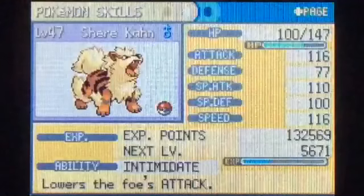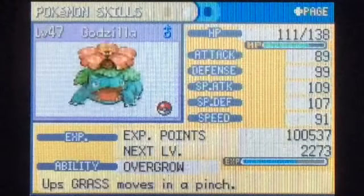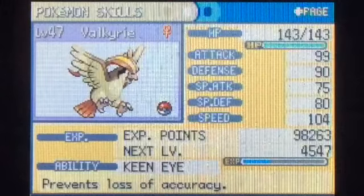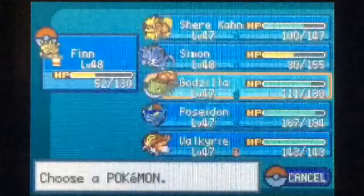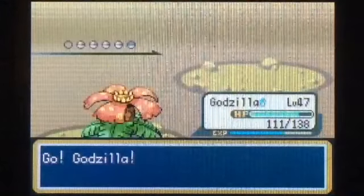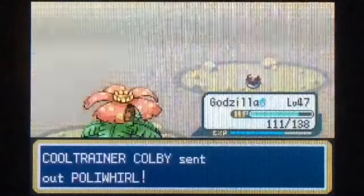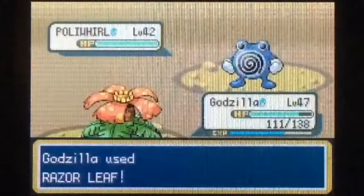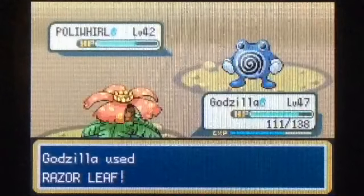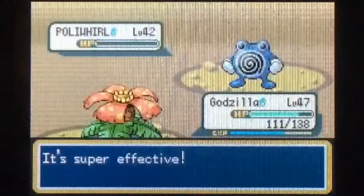We'll do that by fighting this guy. I actually looked on Bulbapedia — I've already gotten all the items here. That Max Revive and TM04 Overheat were the last ones. We've got Finn out against this Kingler, so we'll just use Thunderbolt. There we go. Alright, level 48.